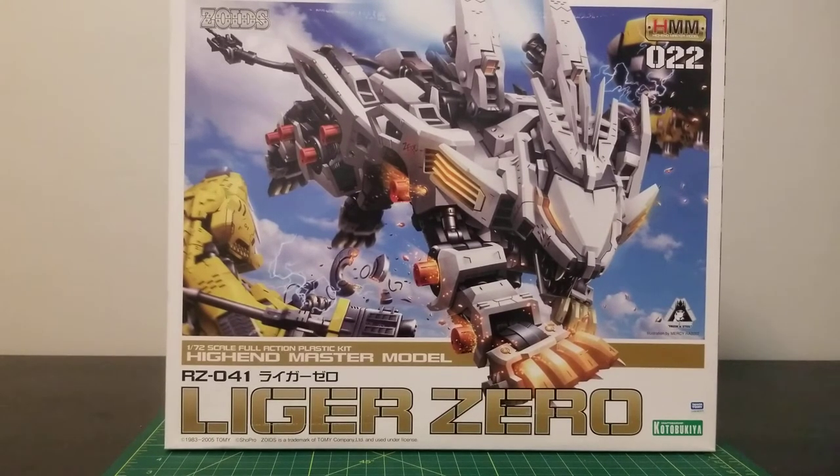The one thing that makes this Zoid stand out is that it doesn't really have many weapons. Its main signature attack is called a Strike Laser Claw, which is utilized by charging its claws with laser energy to enhance the power of a claw swipe. Basically it allowed it to smash and tear through many thick enemies' armor with little effort. In time though, it was armed with a chest-mounted shock cannon, along with a beam gun attached to its tail.